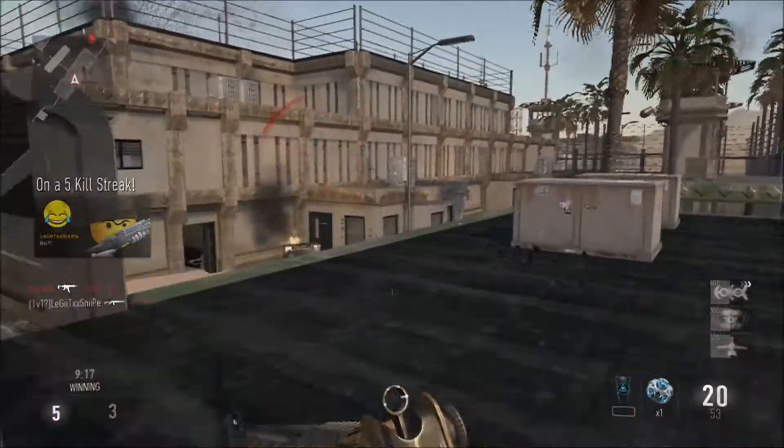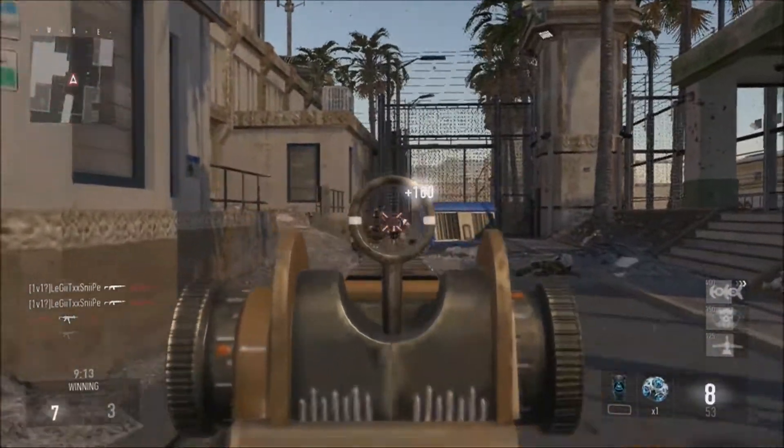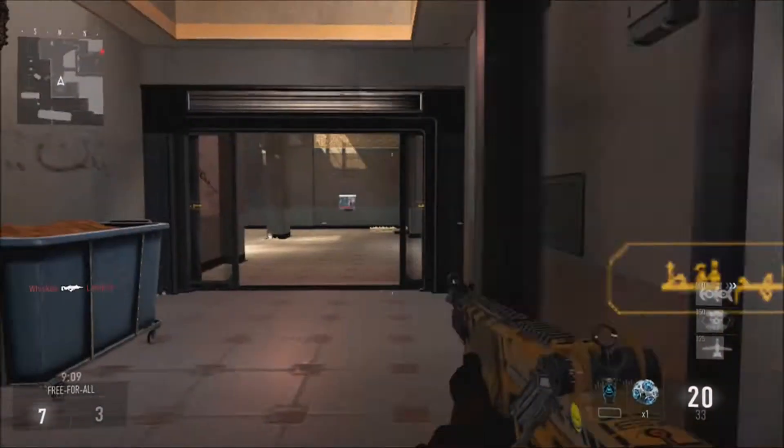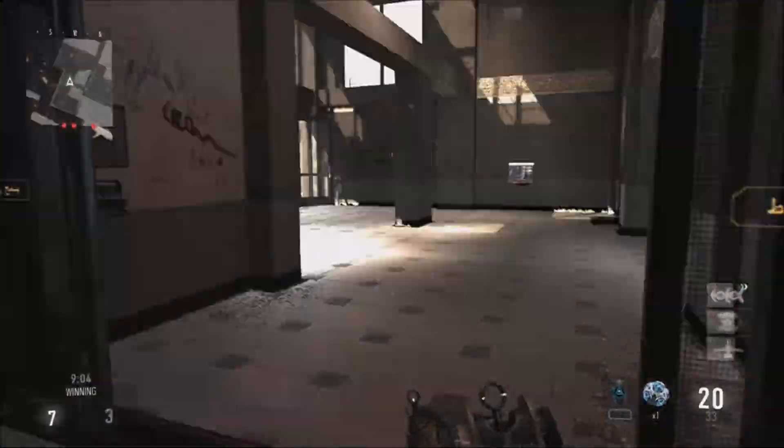For Perk 1, courtesy of our Perk 1 Greed wildcard, we're gonna have Lightweight and Overcharge. The reason we have Overcharge is to get a better boost slam stun, and so that we can use our exo ability — Exo Cloak — a little bit longer, which is kind of fun.